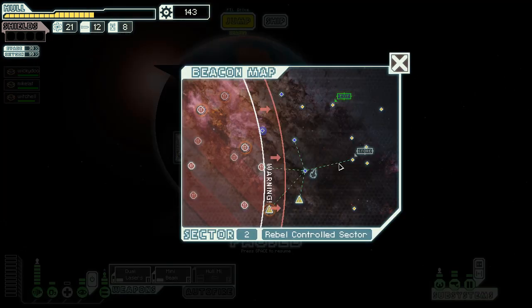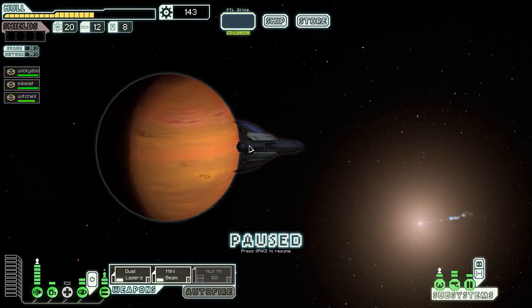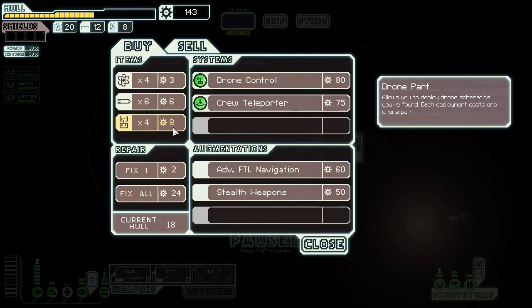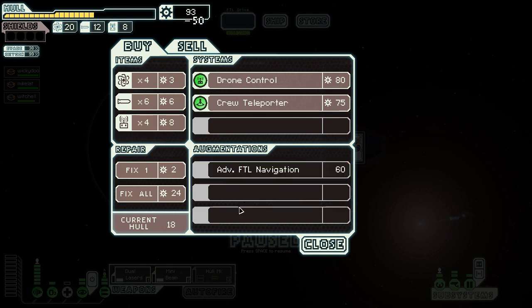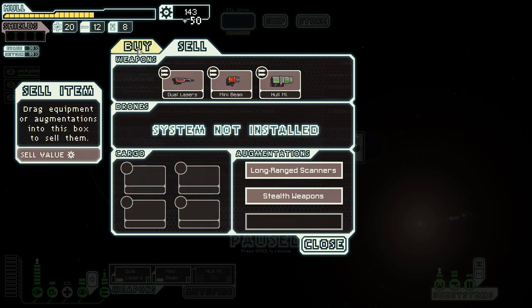We are not going to go toward Federation territory - they're not my friends. I'd like to go to a store though. Generic advertisements from a nearby shipyard - they're willing to work on any ship. Stealth weapons - I'll take that! Reading the description: 'Prevents some weapon fire from disrupting your cloak, allows you to shoot while cloaked.' I can get rid of titanium casing - I don't like it. I'm going to repair up a little bit, and I don't need anything else here.